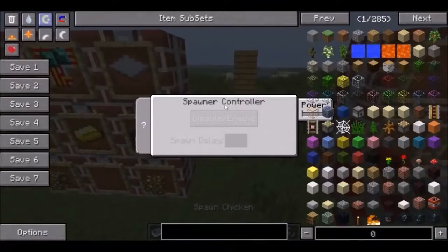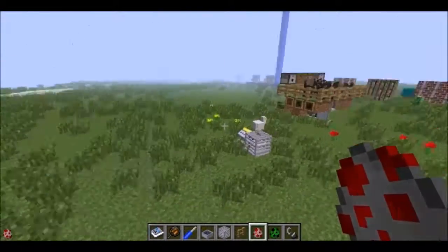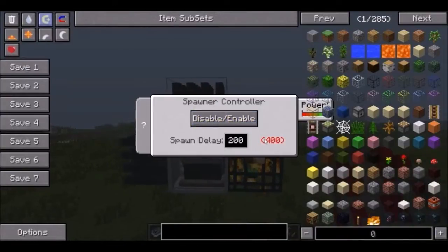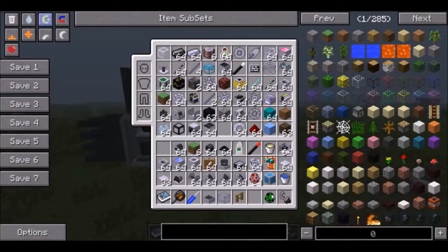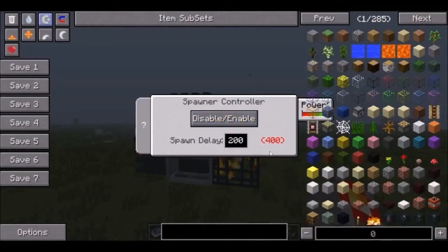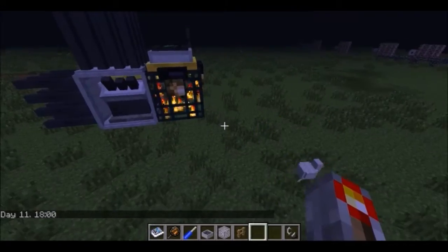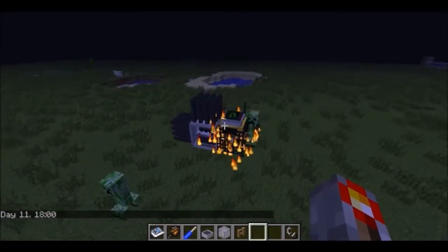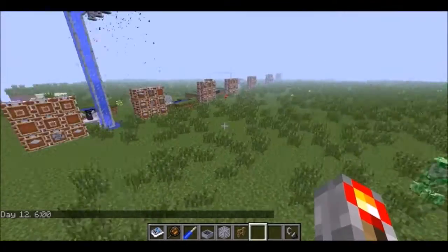Next is the spawner controller — this thing is really cool. It uses some gold in the circuit, and you put this on a spawner. Right now I have it on a creeper spawner. It'll let you disable and enable it and control the spawn delay. The higher the power, the lower the spawn delay you can have. I'm using a performance engine right now and I can get a spawn delay of at least 400. If I set the time to midnight, it will start spawning creepers 400 ticks apart, which is 20 seconds. But if you get a lot of power into this thing, you can get them cranking out. Really useful item.